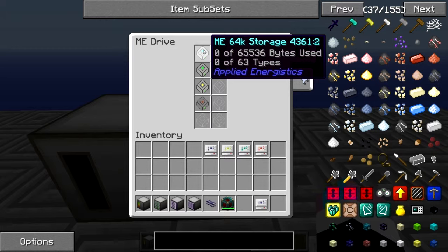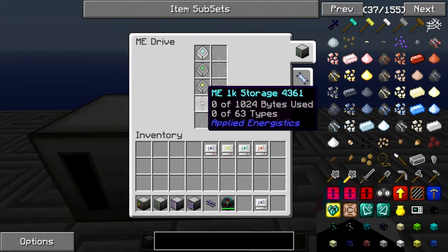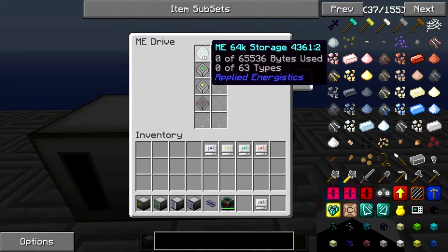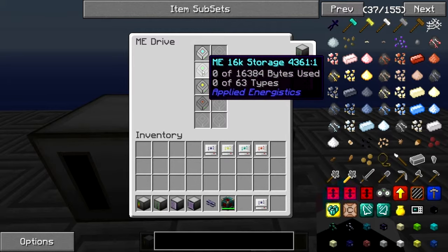With these cells you can see 0 of 65,000 bytes used and 0 of 63 types used — they all have up to 63 types. What that means is you can hold 63 different items, and for the 1K you can store 1,000 of them, 4,000 for 4K, 16,000 for 16K, 64,000 for 64K. So the bytes is how many items you can store. For example, the 16K storage could hold 16,384 cobblestone, or 63 different items.